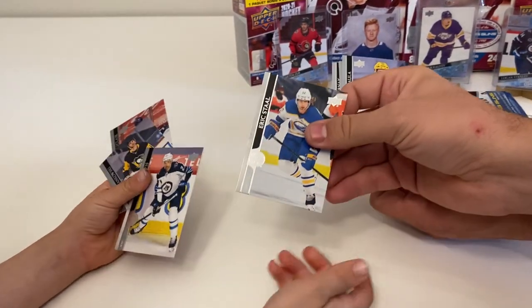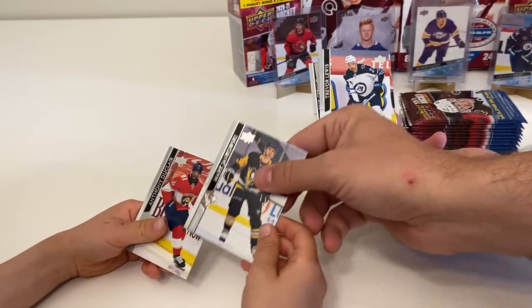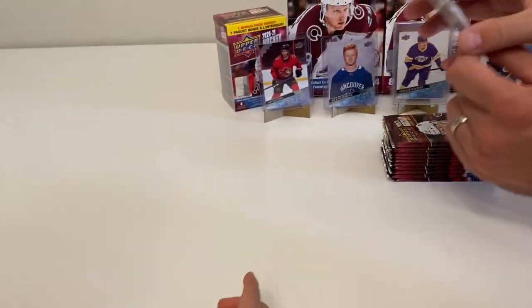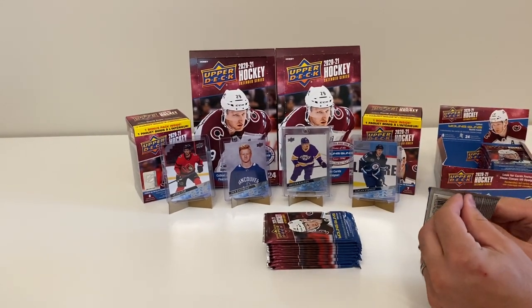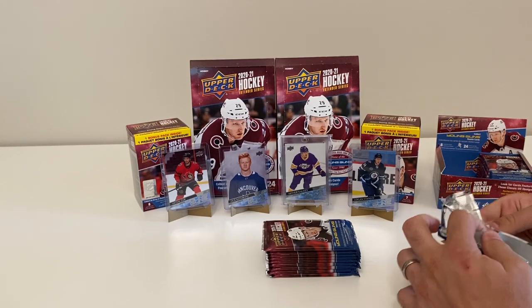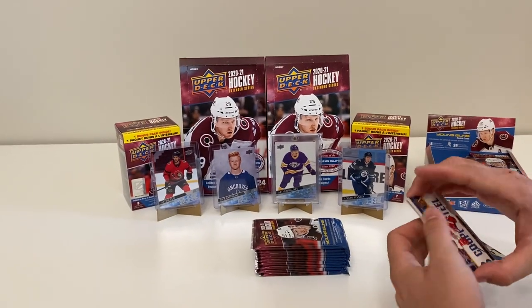First pack for Little Ripper: Taylor Hall, Eric Stahl, Trevor Lewis, Mark Jankowski, and Anthony Duclair. So in the breaks we've seen of extended retail, there's two to three base packs. In hobby there was one base pack, so pretty good considering even though it's a retail product.